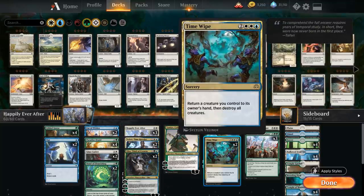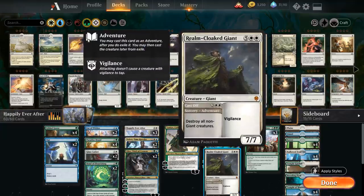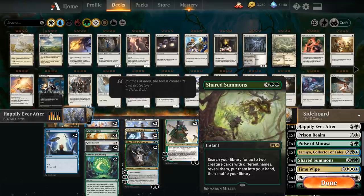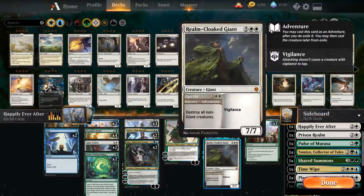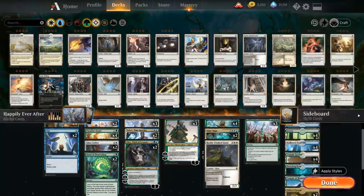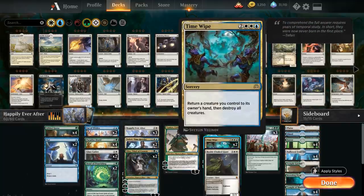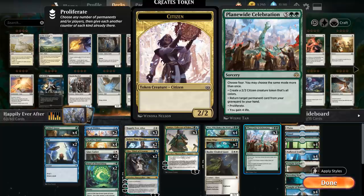We've got four Nissas for ramp and to ultimate with Plain White Celebration. For sweepers, we have two copies of Time Wipe and one Realm Cloak Giant. The reason for this split is that Realm Cloak Giant can be found with Bond of Flourishing and also searched up with Shared Summons from the sideboard via Fae of Wishes, allowing us to search up two creatures including Realm Cloak Giant as a sweeper. It's also a 7/7 that can win the game if the Happily Ever After plan doesn't come together. Time Wipe kills all creatures but lets us save one, like a Gilded Goose. Plain White Celebration is the big finisher.